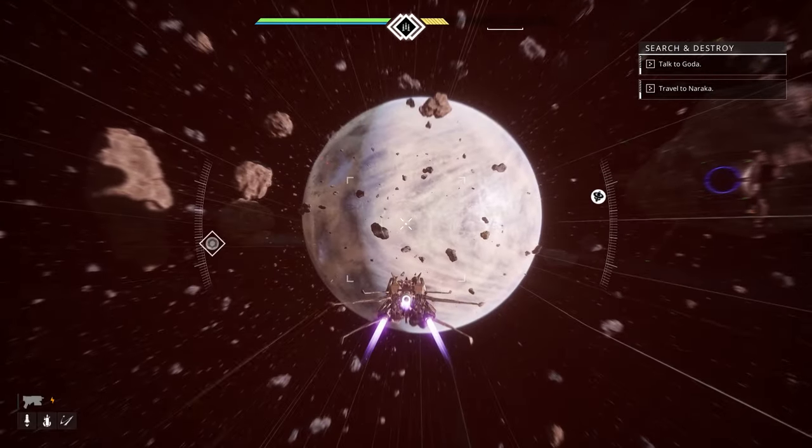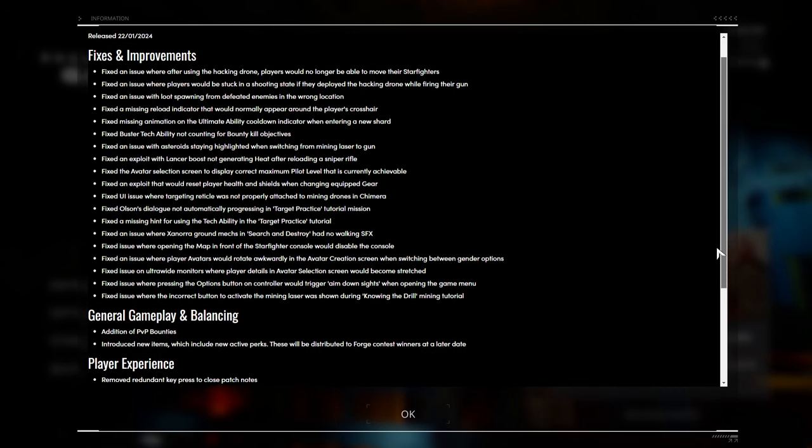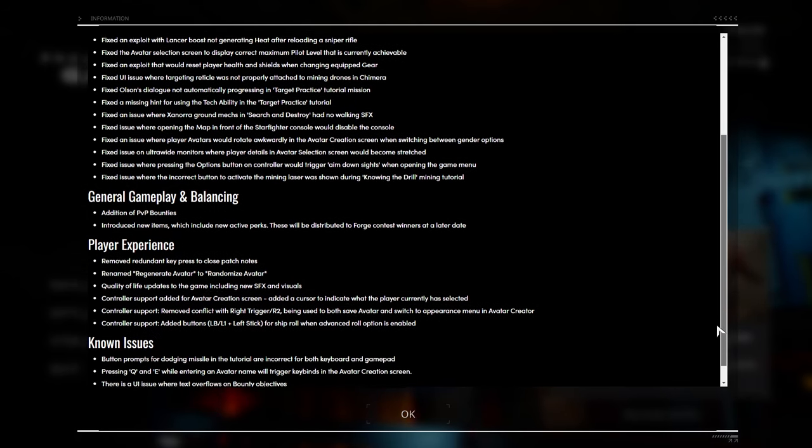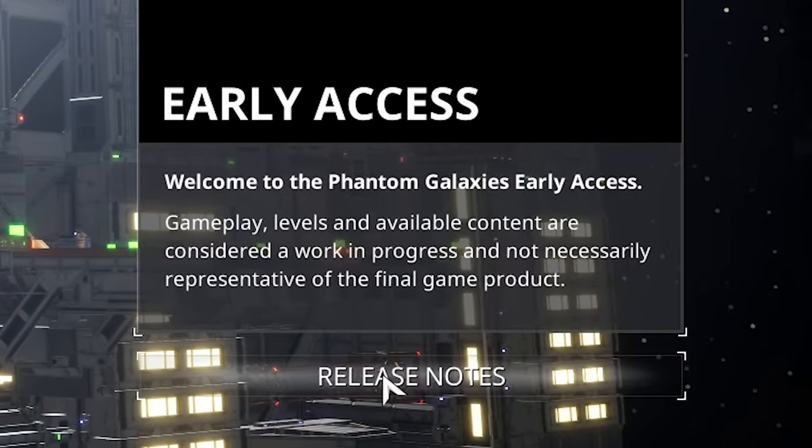For all of our lancer enthusiasts, polished new animations have been added. Patch notes can also now be found in-game, not just on the social channels and storefronts. You'll be able to find the patch notes in the bottom right of the main menu.